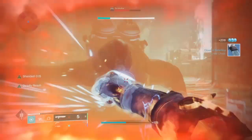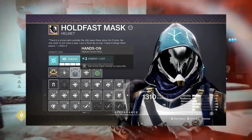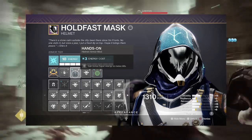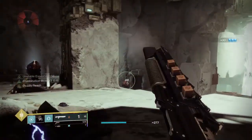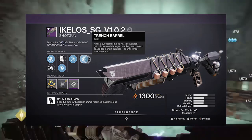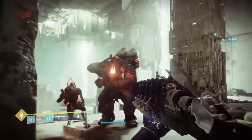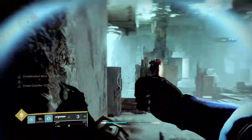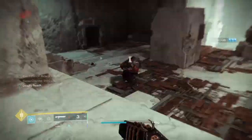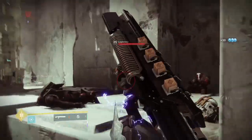Reactive Pulse consumes one stack of Charge with Light. To top this all off I used Hands-On in my helmet, which allows me to gain bonus super energy on melee kills. I also used a shotgun that has Trench Barrel, so getting a melee kill increases the damage of the weapon for a brief period or until three shots are fired.